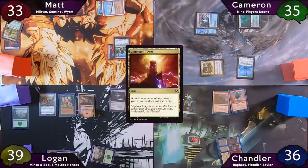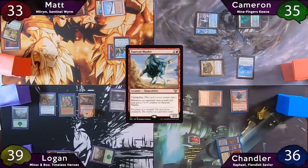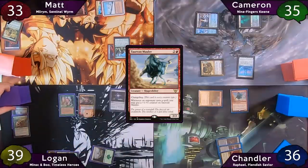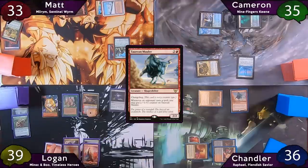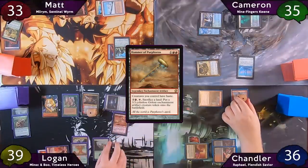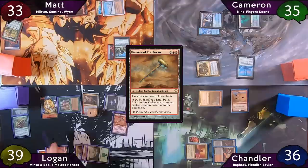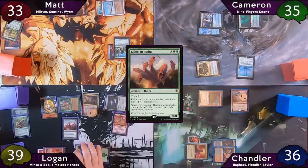Chandler taps for three to cast Torian Mauler, then moves to combat and swings his Jibbering Fiend at Minsk. Logan does the Sakura-Tribe Elder combat trick, finding a Mountain. On his upkeep, Logan gets a brand new Boo. On his main phase, he plays a Mountain, casts Hammer of Purphoros with one mana left over — Mauler trigger — then taps for four more to cast Colonial Hydra, which enters with four +1/+1 counters. Another Mauler trigger.